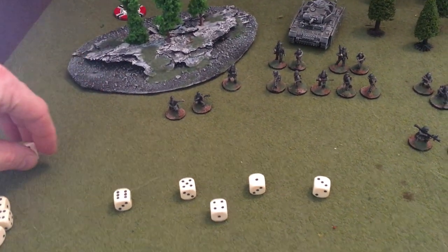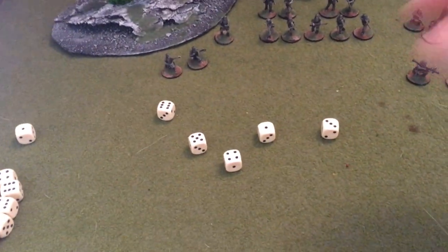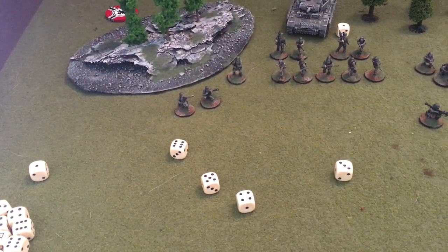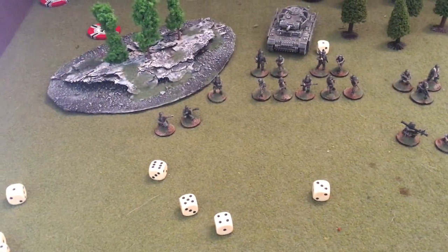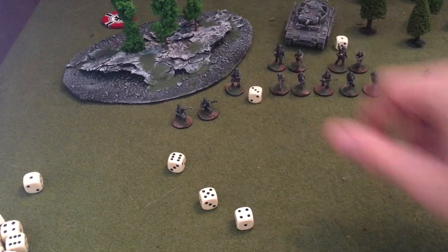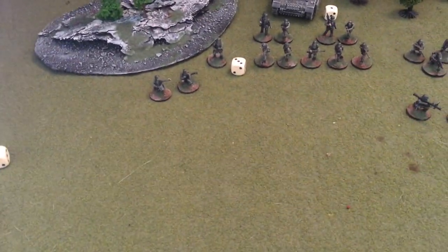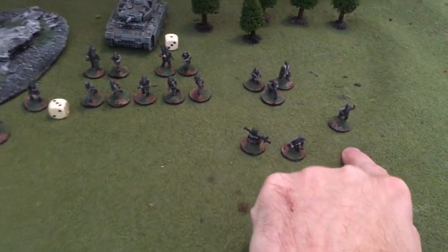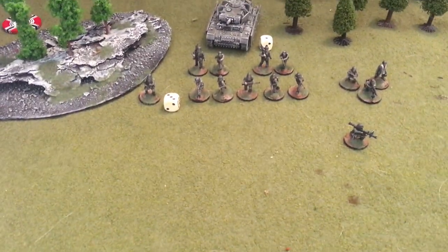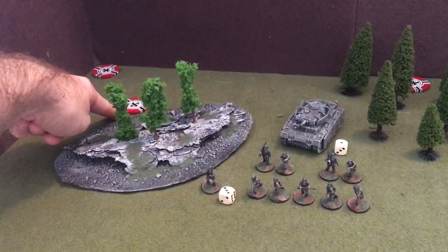After rolling the command dice, nothing's on the table yet, so I have to figure out what I want to deploy. With a one I can deploy the tank as a support choice. I'm going to bring out the junior leader — that brings on the section. I'd normally hold off on spending the four for the senior leader, because I want him in the action once we really need to figure out what's going on. When something comes out, it has to be within six inches of a jump-off point.